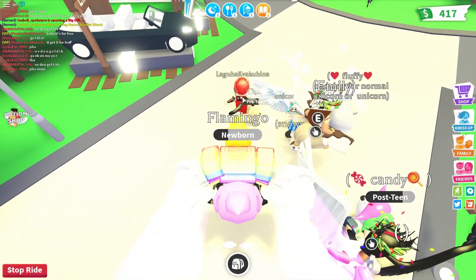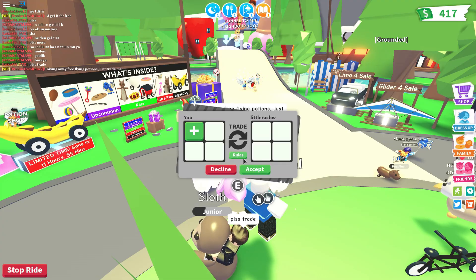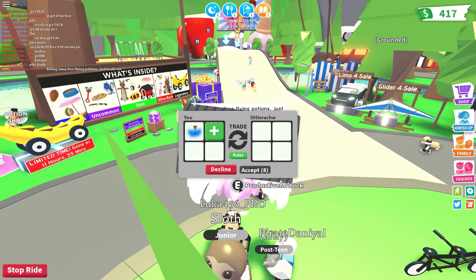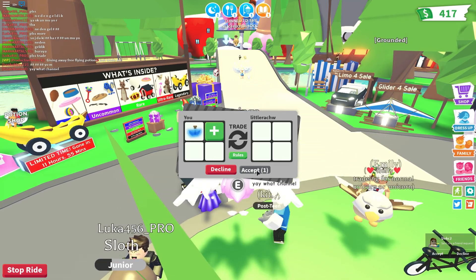Let's go ask someone else if they want one. Would you like a free flying potion? Okay, I'm gonna do this — giving away free flying potions. Trade me. And we'll see if people will take them without giving me something back. Because every time I trade a random person, they try to trade me items and stuff. They don't really get that I'm trying to give them away for free. Yeah, I think this is going a bit better. There we go. Accept. Perfect.